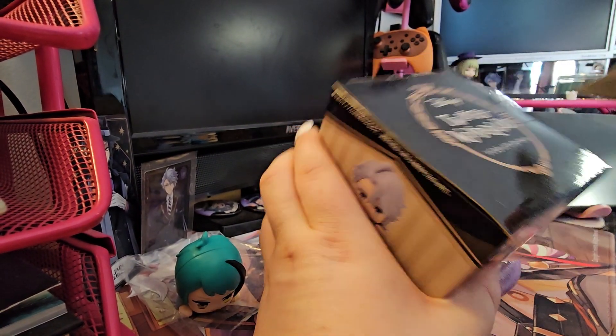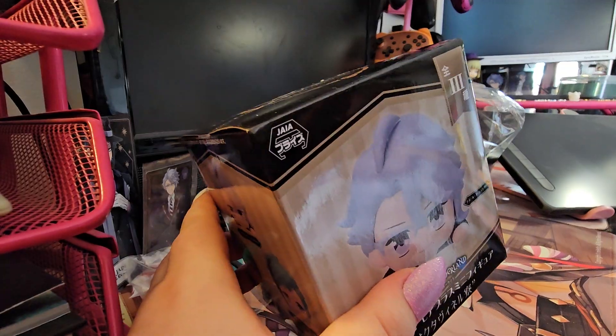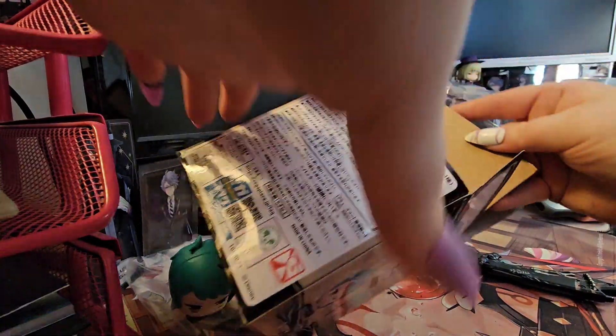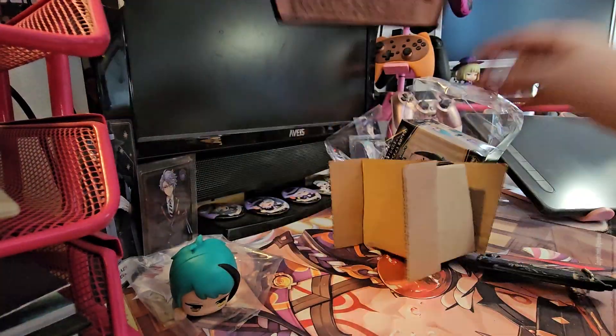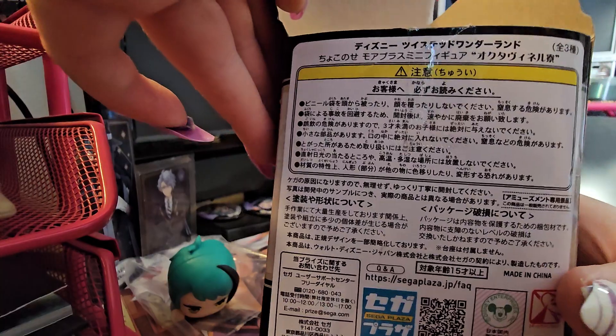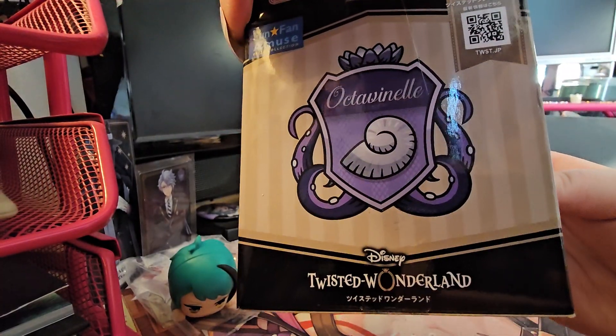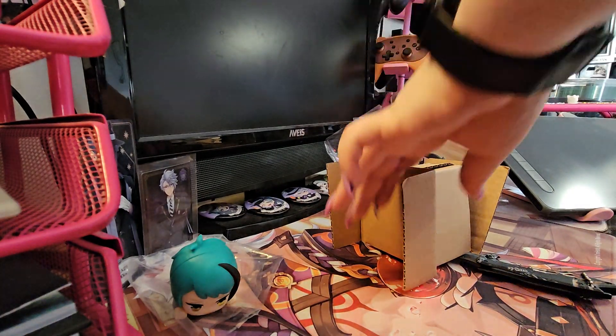Try and get all this tape off. This box is being a bother. Doesn't want to let Azul come out. I'm going to give you a nice look here, also at the back, in case you have a translator up. It's the full Octavian set.